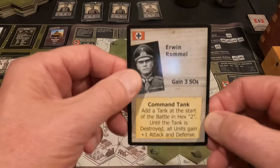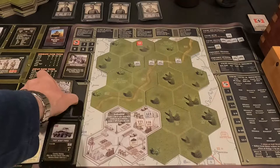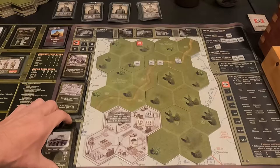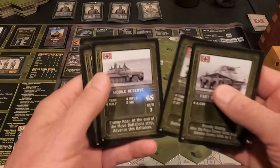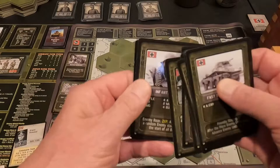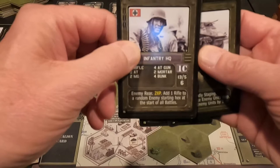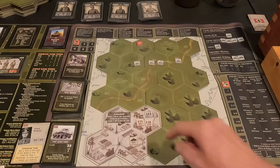Rommel gets a command tank added at the start of the battle in hex two. Until that's destroyed, all units gain plus one to attacks and defense, so they're going to be harder to kill and hit better. Among my other battalions, there's 9a also in my friendly staging area — a mobile reserve, a forward base infantry assault force, and an infantry HQ. That infantry HQ adds one rifle unit to a random starting hex at the start of all battles, so until I eliminate it there's always an extra infantry unit.